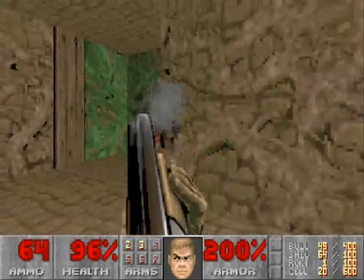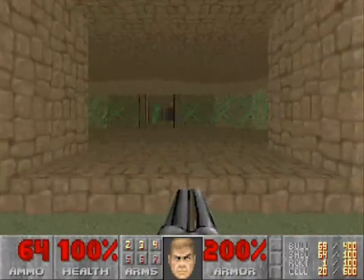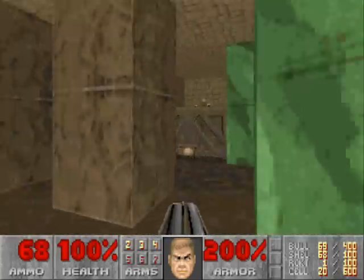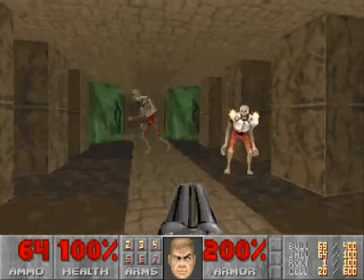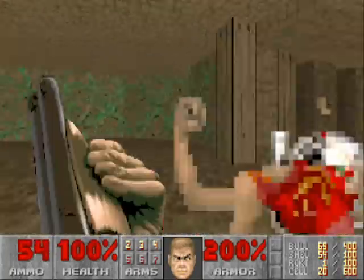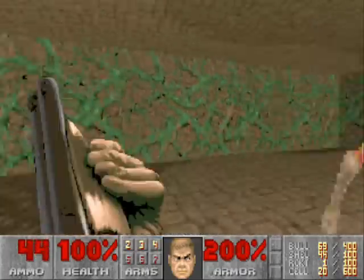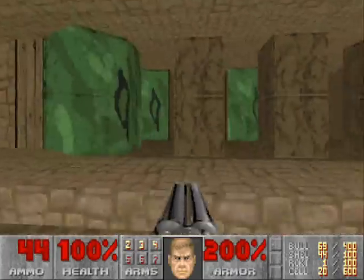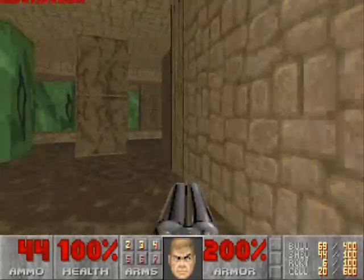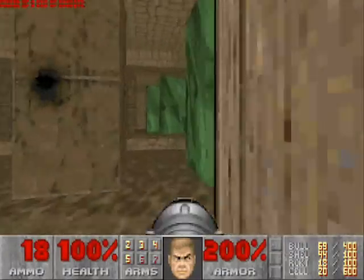Back out here, this will re-lower with the two chaingunners. Turn right and head all the way down. Behind the pillar, flip the switch, and it will lower four walls in this room. This can be kind of overwhelming — there are four revenants that will come from the four lowered walls. Just do kind of a waltz, a dance, around all the fireballs. Handle this section however you can; it's not really forgiving, you've got to have some skill. But your reward is nice — you get access to all these rockets and the rocket launcher. At least you get rewarded for all your troubles.